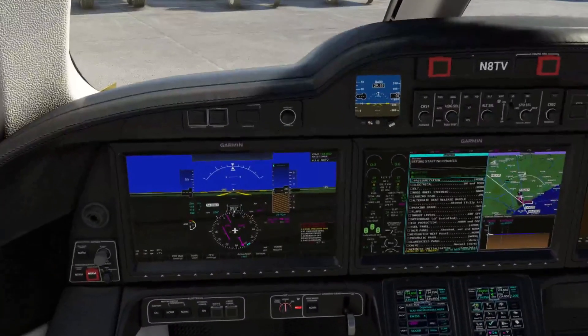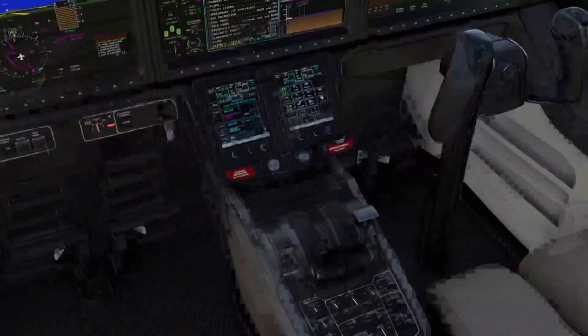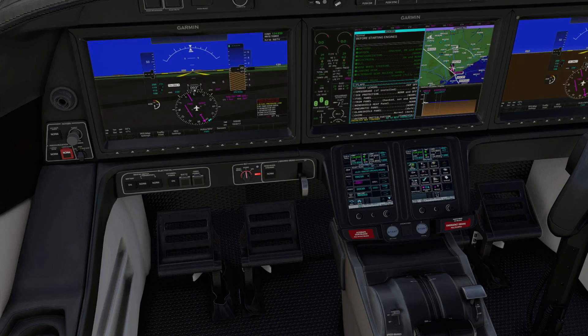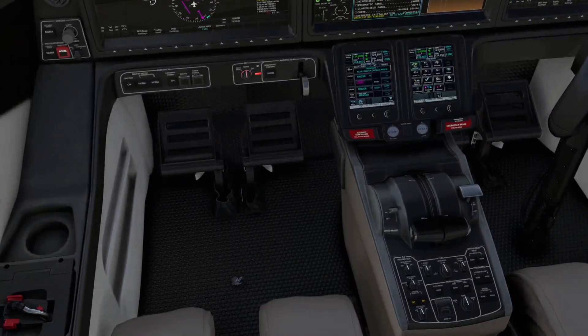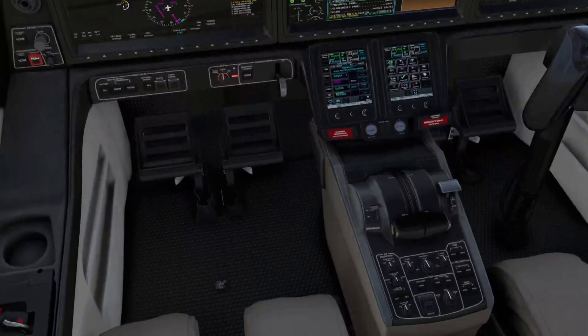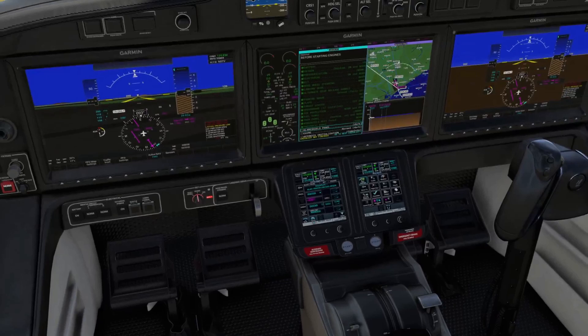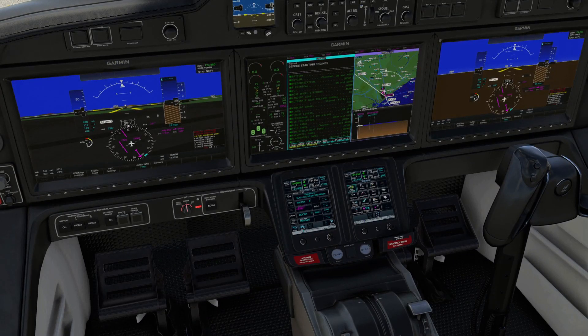Let's run our checklists. Battery is on. Oxygen is normal and on. Pressurization is normal electrical — on and normal. We're seeing a bunch of on and normals. ELT is in the normal position. Nose wheel steering normal. Landing gear is down — and it's down on the hardware axis too. Alternate gear release handle is fully stowed. Parking brake is pulled out. Flaps are up. Thrust levers in cutoff. Speed brakes retracted. Ice protection normal and off. Fuel panel all norm. Trim panel checked, set, norm. Windshield heat normal. Pneumatic panel normal. Glare shield panel is dark. Chime normal. Avionics initialization completed.